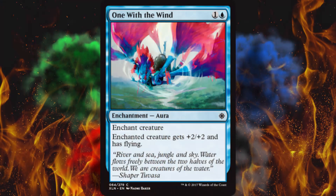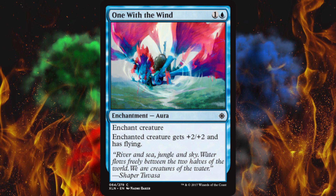First, One with the Wind — enchant creature, enchanted creature gets plus 2, plus 2, and has flying. For 2 mana, that's pretty damn nice. The only downfall is if they hit it with a removal spell, they get a little 2-for-1. But the upside is you take something that was good early game and make it infinitely better — plus 2 attack, plus 2 toughness, and flying. You can block or hit with it continuously, and you could even put this on a double striker. For 2, I really like it.